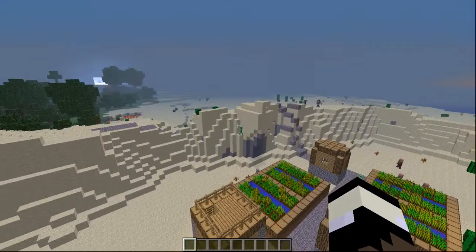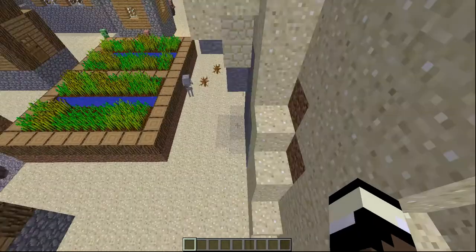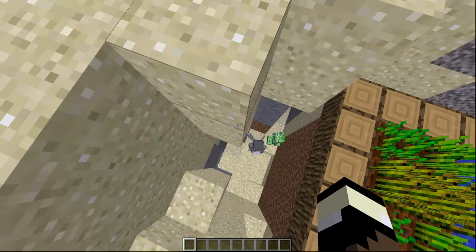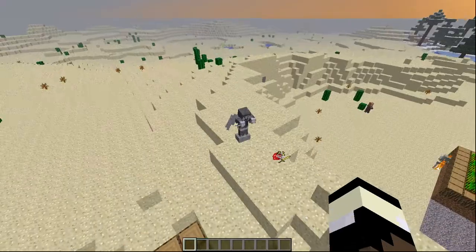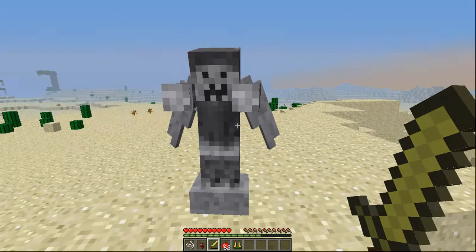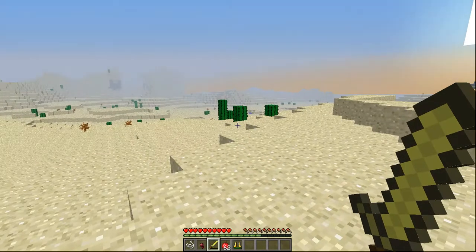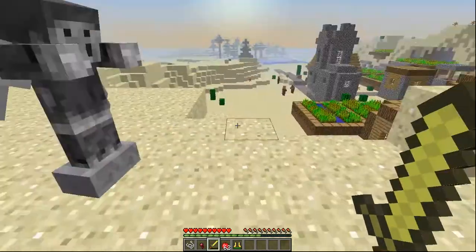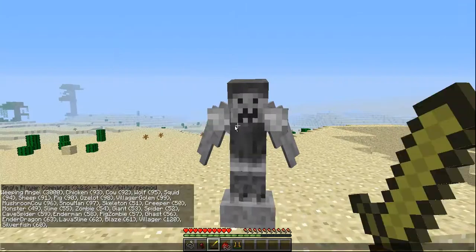Basically that's the Weeping Angels mod. I want to see where they went — oh there they are. They must have all died or something. They don't burn in the daylight either, so that's pretty scary. Actually, they only move at nighttime — they won't move during the daytime.